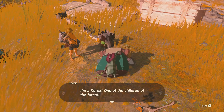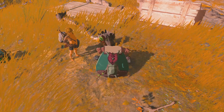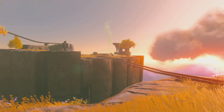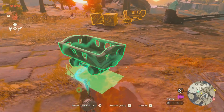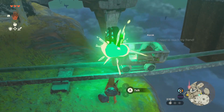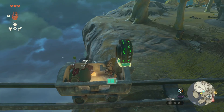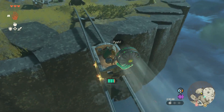One more distraction before the third shrine: a Korok that was separated from his friend, and we had to get this Korok across to the next island. To do it, we took a minecart that was nearby, glued a fan to it using our special ability, and propelled ourselves across to the other side — because you can't move objects while standing on them.